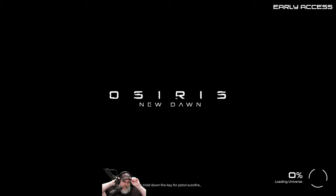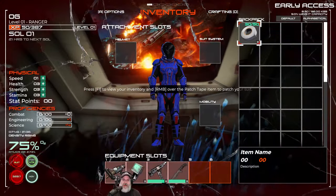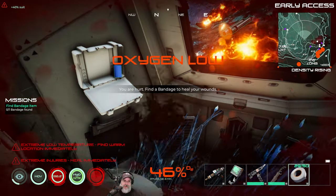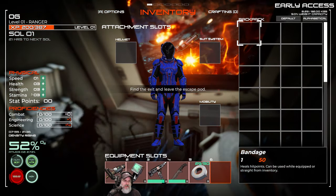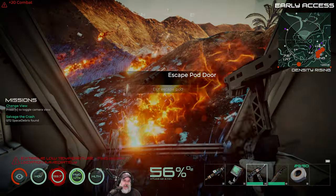I'm excited! If you guys have not seen the new map, it's just so cool. They've made some changes to the UI - for example, we have an actual map now. F1 is now the inventory - it used to be F2. We grab our tape, put it down, use slot five to fix our suit, pick up the bandage. The UI looks a little bit different too.